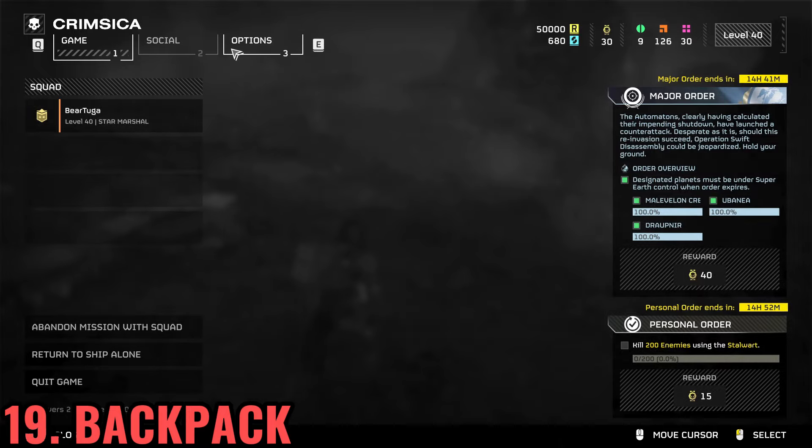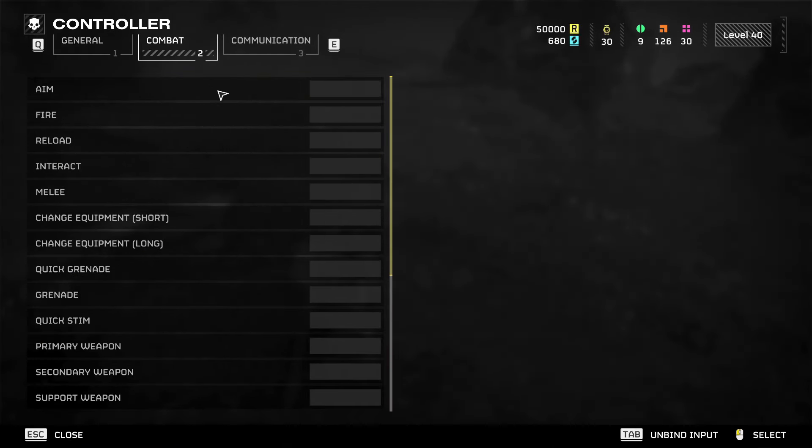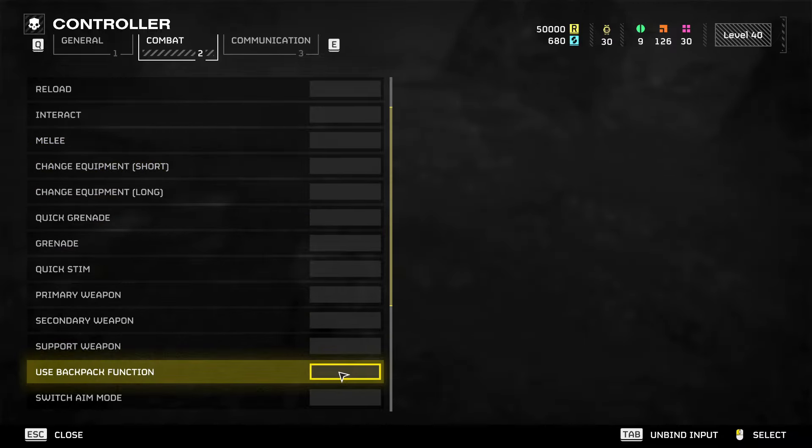To use your backpack, normally you press 5. That will also reload your weapon, but you can change the keybind if you want, as shown here.